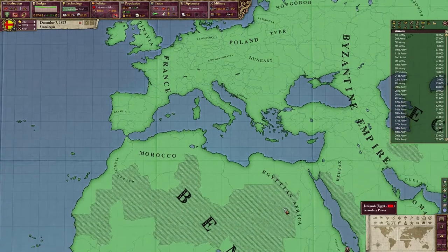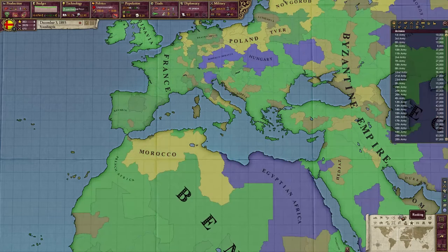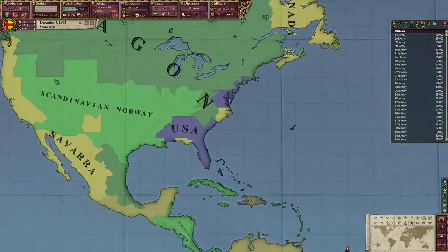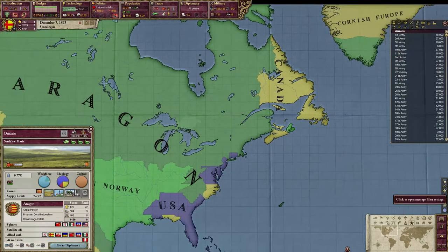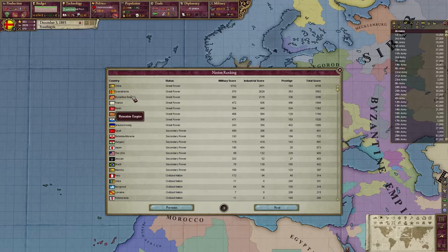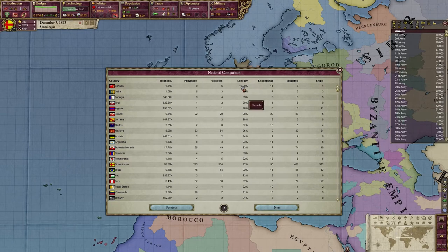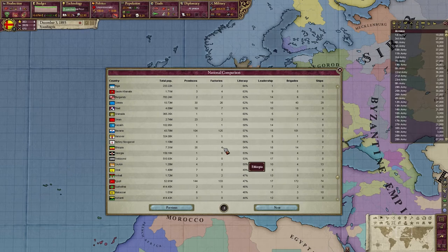We can take a look at the ranking for fun. Aragon is the number 8 world power. If we take a look at the ledger, the total score favors China, followed by us, then the Byzantine Empire, France, and Benin. The literacy is currently at its all-time high in Canada. Scandinavia has 92% literacy, so we are a very literate country.